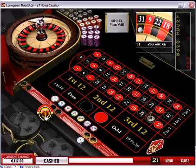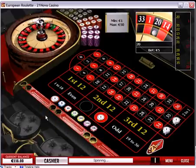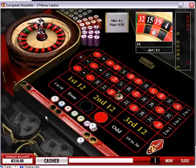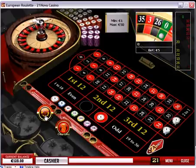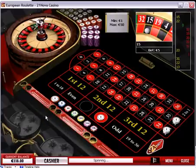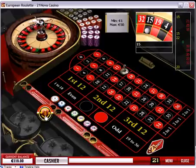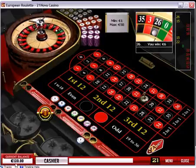Five, six, seven, eight, nine, ten, eleven, twelve, thirteen, fourteen, fifteen, sixteen, seventeen, eighteen, nineteen, and twenty. We got 120, which is 7 euros more than we had in our previous betting cycle.